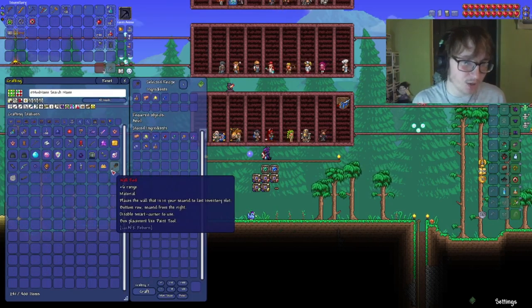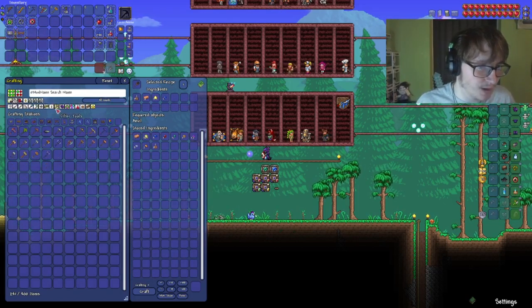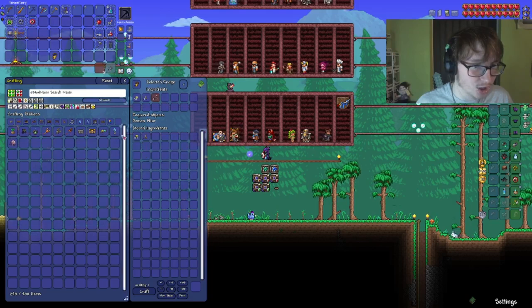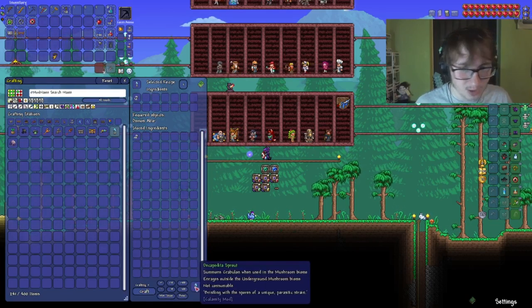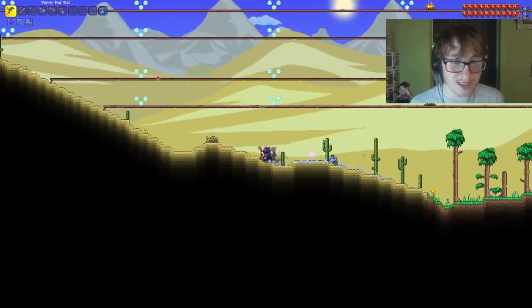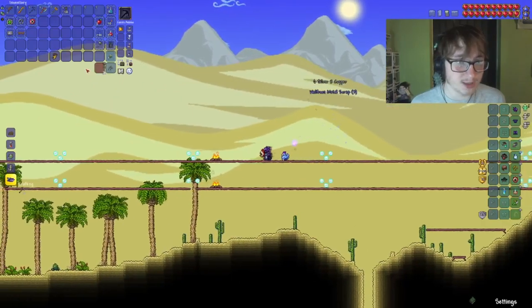I have enough to make a wall rod as well. That can be useful - there's a tool I haven't crafted yet. We can get the summon for the Desert Scourge now. We can also craft the summon for Crabulon, which we can make. I don't know if I'm going to summon him today, but we can definitely do that. Let's just go immediately and go straight for the Desert Scourge.